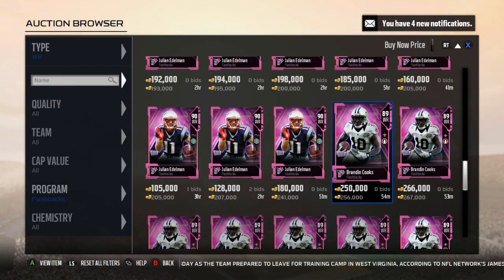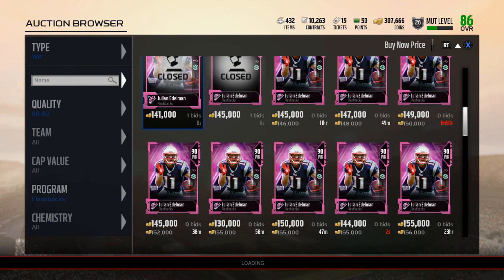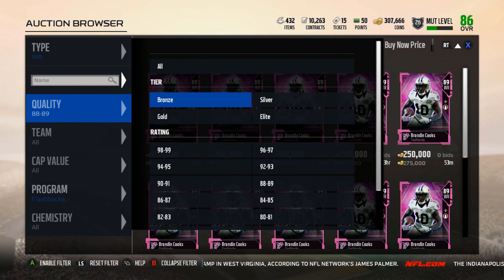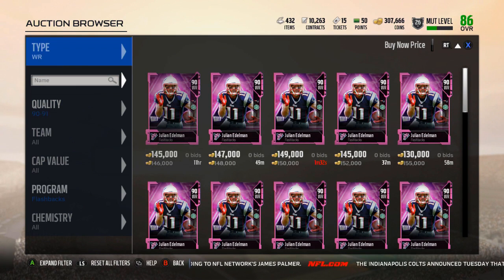I have extreme interest in actually picking up this card. 256K is the cheapest Brandon Cooks available. If it wouldn't put me at 50K coins I would buy it, but it would put me at a severe deficit of coins, so I don't really think I want to do it.